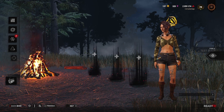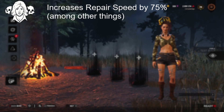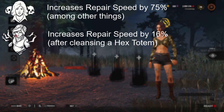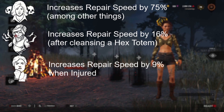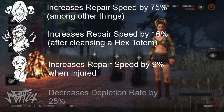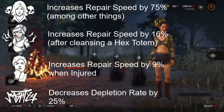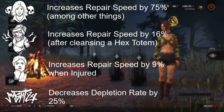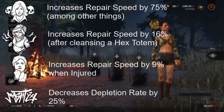First, our perks. For this, I'm using the new Soul Survivor, which gives you 75% repair speed when you are the last survivor alive. Overzealous, which gives you 16% speed after cleansing a hex totem. Resilience, which gives you 9% speed when injured. And, curiously, Streetwise, which makes my toolbox deplete 25% slower. I actually tried it out with Spine Chill, which gives you 6% speed when being looked at by the killer, but it was slower by about a second.